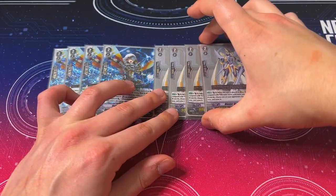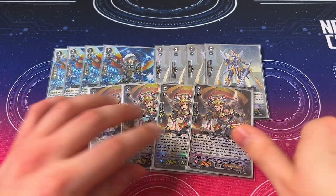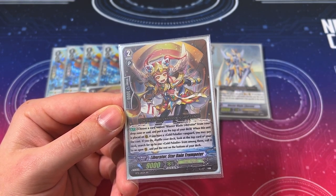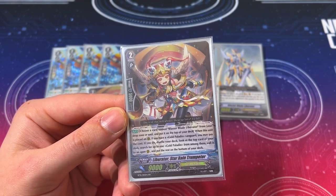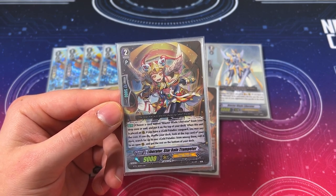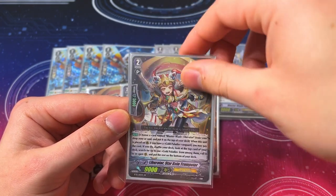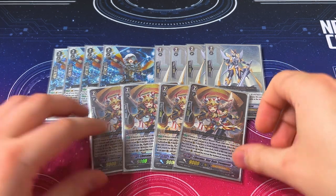The reason we're running Blasterblade Liberator specifically is because we're running 4 copies of Star Rain Trumpeter. Star Rain has direct synergy with Blasterblade. Its skill: choose a card named Blasterblade Liberator from your drop zone or soul, put it on top of your deck, shuffle, then look at the top card, search for up to one Gold Paladin, call it, and put the rest on the bottom. This helps fill your board and puts Blasterblades back in the deck. We run 4 because it's also a Liberator, enabling Holy Shine's skill, and it provides some free calling so you don't burn Counterblasts early.